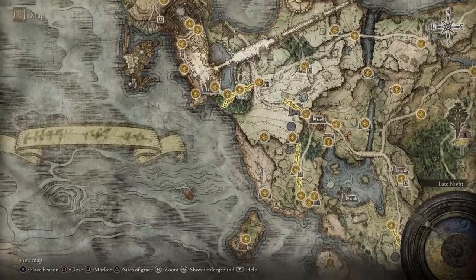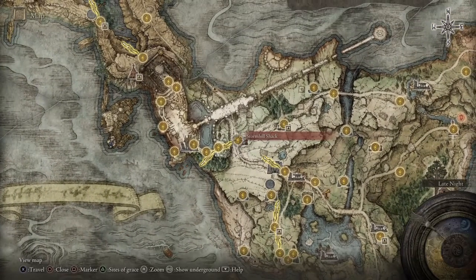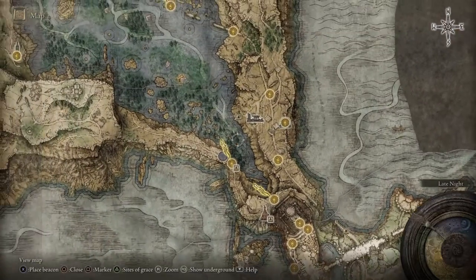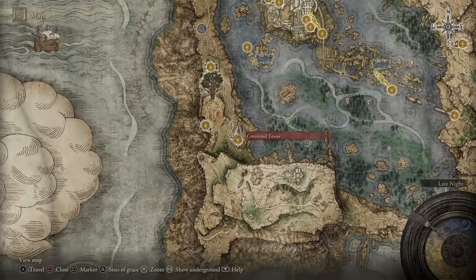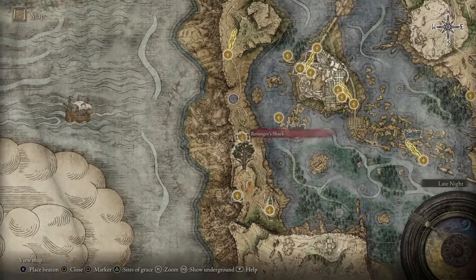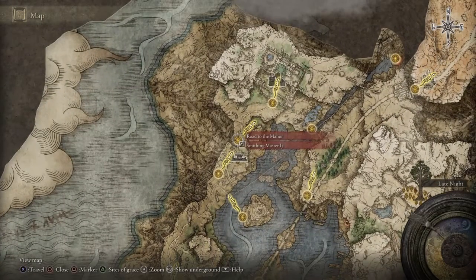Let's go to where the giant is — I think he is way up here. No, not here, that's too far up. Sawmill? No, further up here. That's just Limgrave. That has a picture of this guy — right, smithing master.